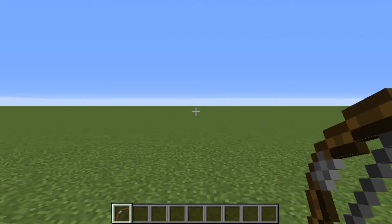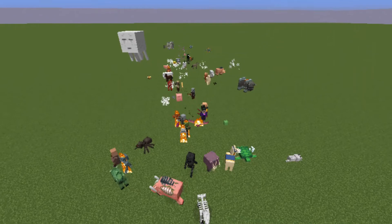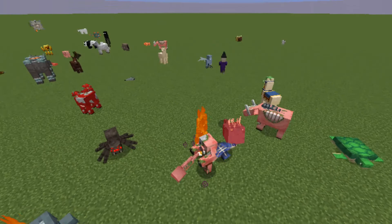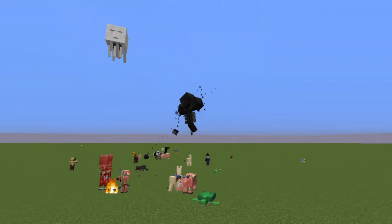And now — every mob available in the creative inventory, plus the Wither and the Giant. I just activated every mob. I'm a little scared to try this. This is actually pretty neat. I'm going to try this — this is actually pretty cool. I'm going to do another one.